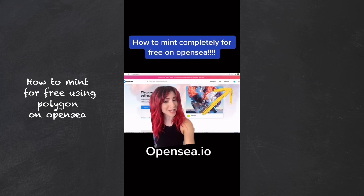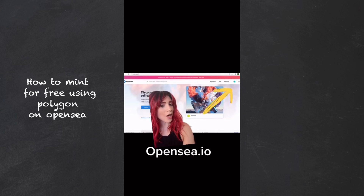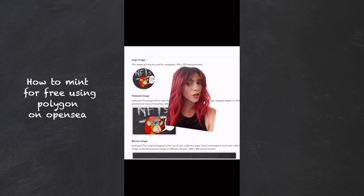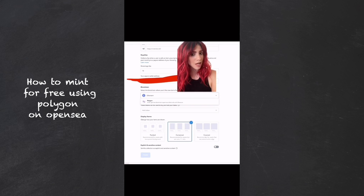You can now mint completely for free on OpenSea. Go to openc.io and click the bubble that is your profile. You'll get this menu — click 'My Collections', then 'Create a Collection'. Fill out your information: logo, featured image, banner. This is the super important part — you put your royalties. I put 10%.